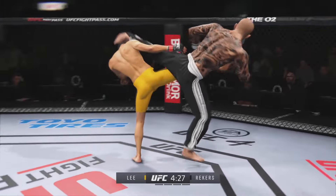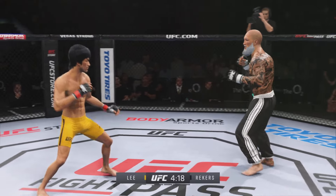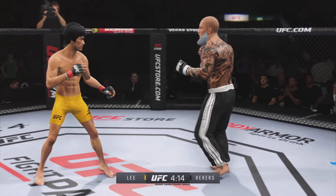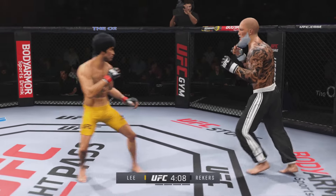Unable to land on the uppercut there, but now starting to use that reach advantage. He gets tagged with a kick. Let's see if he can rally. Keep your hands up, use your footwork. Straight right hand now — just misses. Give me that inside kick to the leg now.